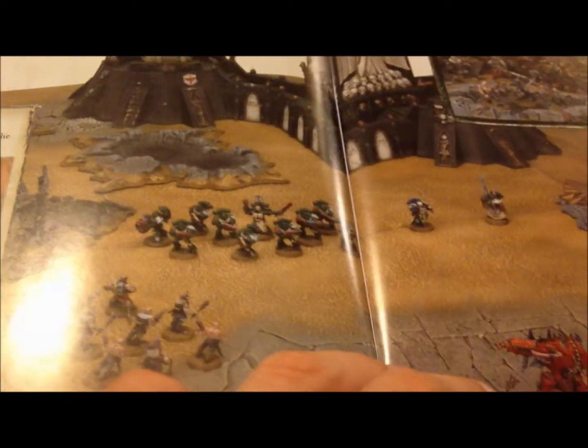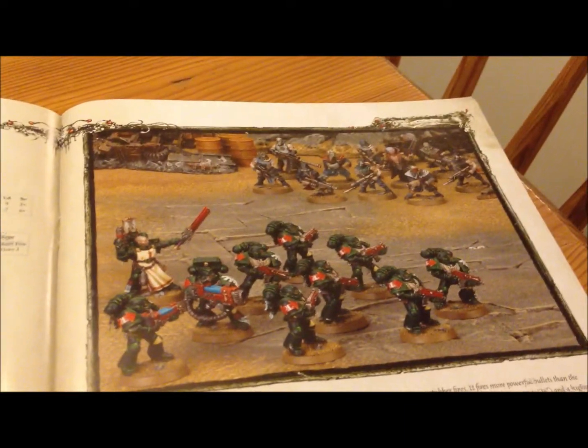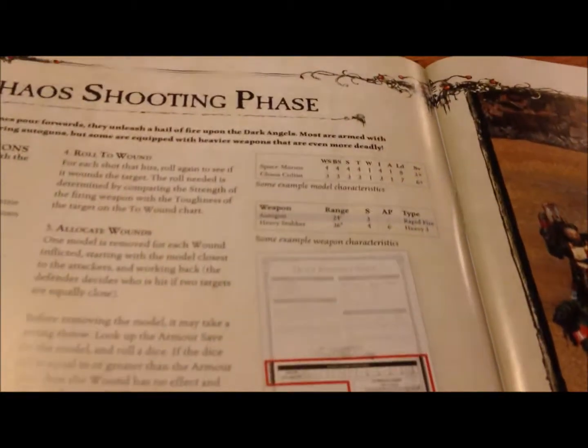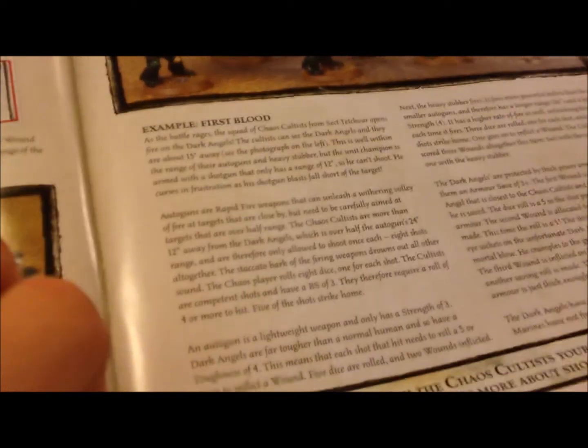Measuring - they're talking about measuring and the Chaos movement phase, Chaos shooting phase. They have some examples - you have cultists shooting at the Space Marines, and they talk about first blood, weapon range, and some other stuff. Some narrative content here - Games Workshop really like their stuff, and they have some kind of 'to be continued' moment.